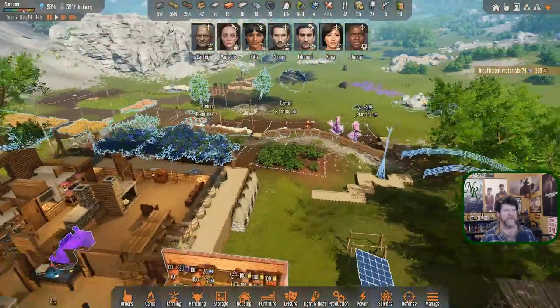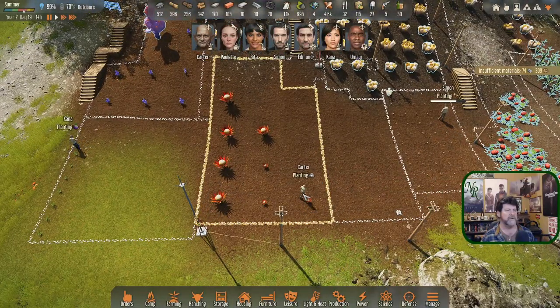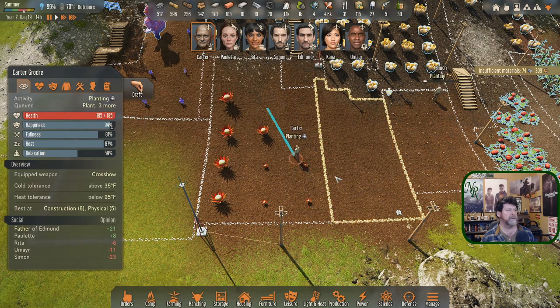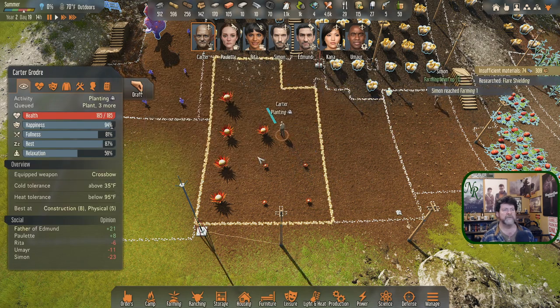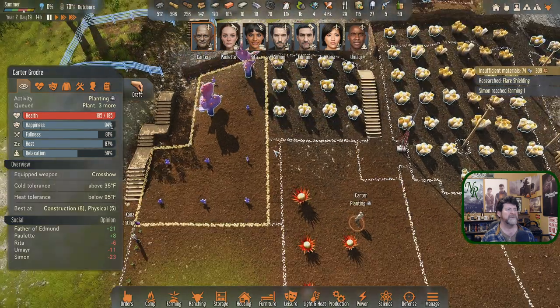Khan is planting so we're going to get quite a bit of this done. Carter, you're next. Flare shielding is done. Simon has reached farming level one.